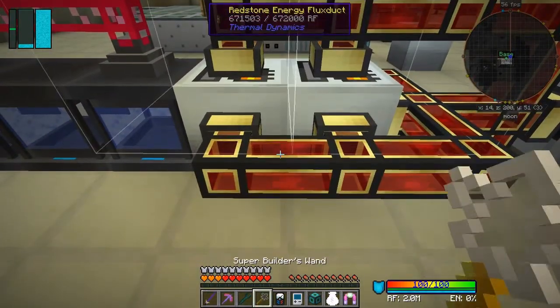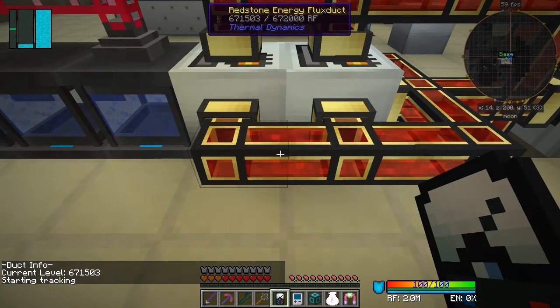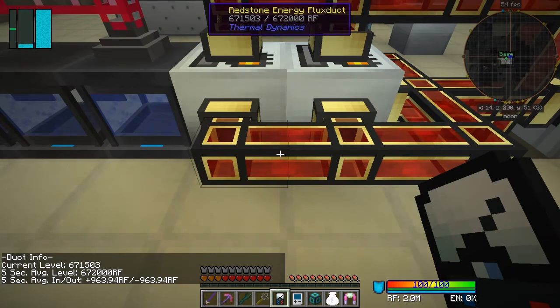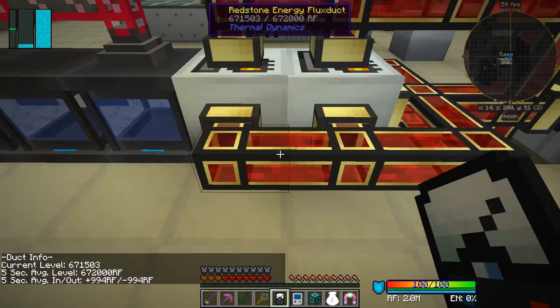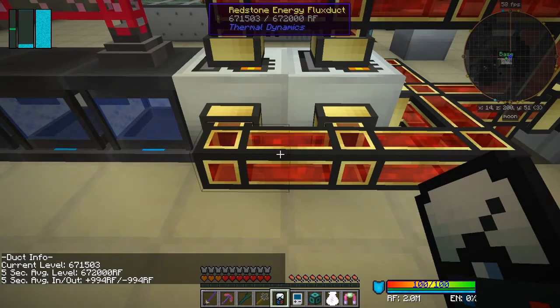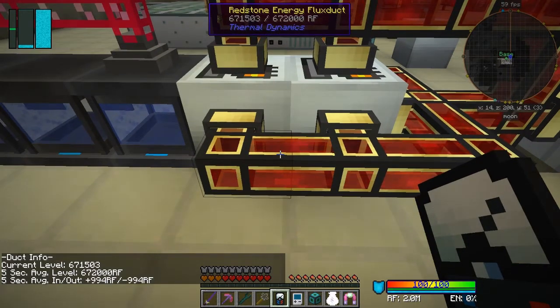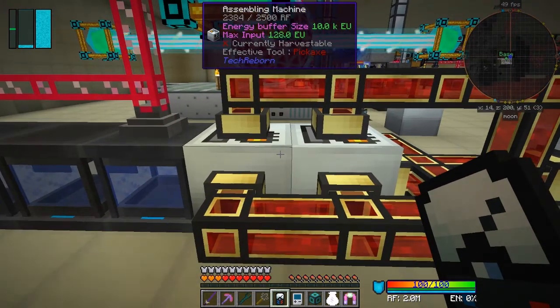Let's have a look at this - start tracking this one, and then just a few seconds later click it on. That's using about - actually not very much is it - 963 RF in five seconds. 994 - so basically it's a thousand RF. Okay, doesn't seem particularly a lot.